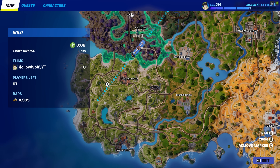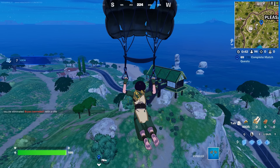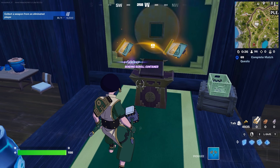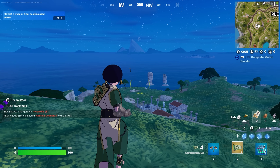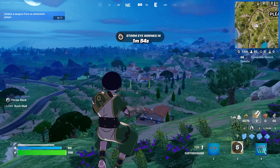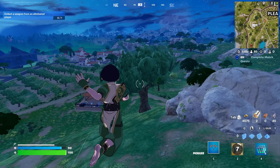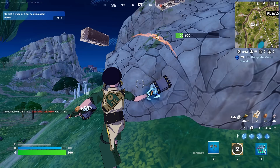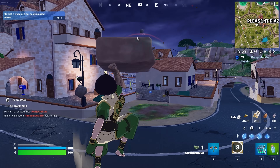The other earthbending mythic stand is right over here, so let's land over there. Some of these stands look different depending on the location. Here's the stand — earthbending mythic acquired. Let's see what we can do. The attack is a big rock projectile, and when you press Control, it builds up a wall. That does 85 damage — and 85 damage again. This thing is actually broken.